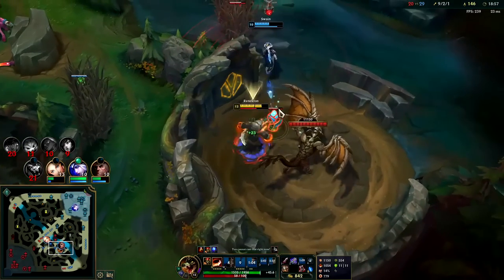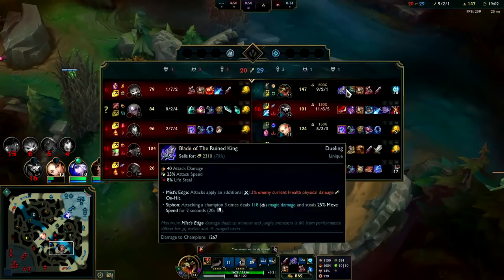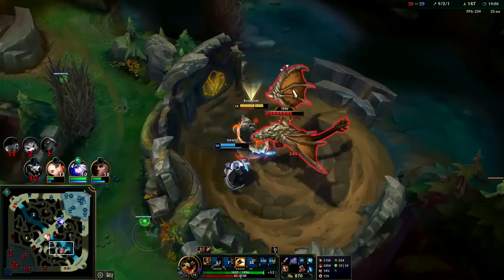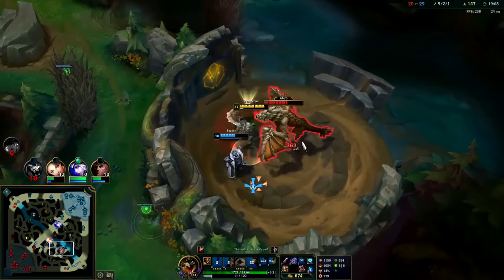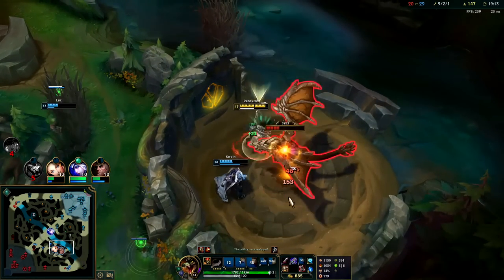We can't stay on the split anymore — their team is rotating a lot. It makes more sense for us to group for teamfights. We have a massive gold lead on Gnar, nearly double his CS. Auto attack Q reset, auto E, auto E, auto W, auto Q. Got it.